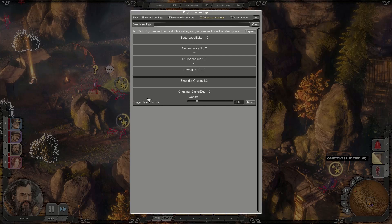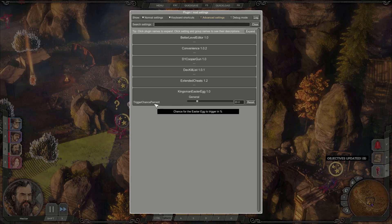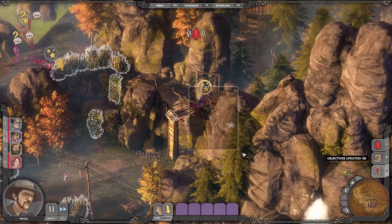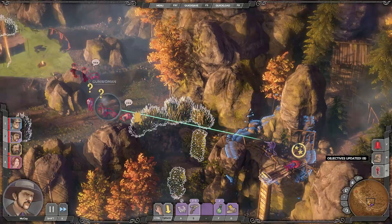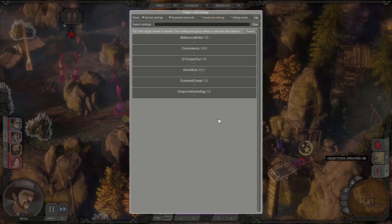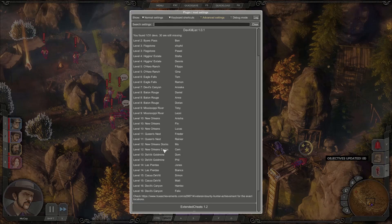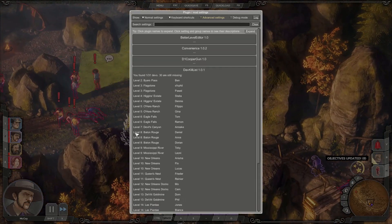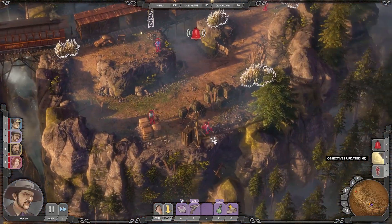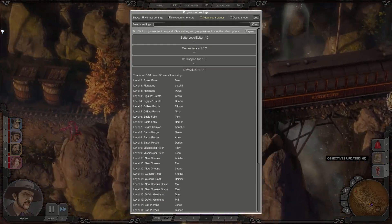Then there's also this mod — it's just a really small thing. Maybe you know this easter egg where if you shoot somebody with Dog, it usually has a very small chance — I think 0.1%. But with this we can set it to something higher. And if we take Dog now and shoot somebody, you can see there's this really interesting firework explosion effect. I think it's a reference to the Kingsman movie. And there's also a mod — maybe not so useful for most of you — but it just shows you all the deaths you still need for a mission. So you can see the one person I already killed is not on the list anymore, but everybody else is.